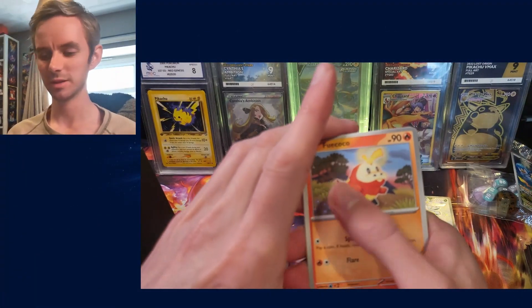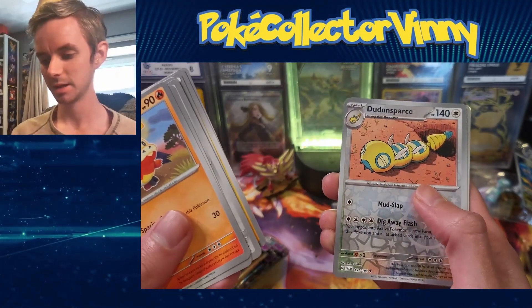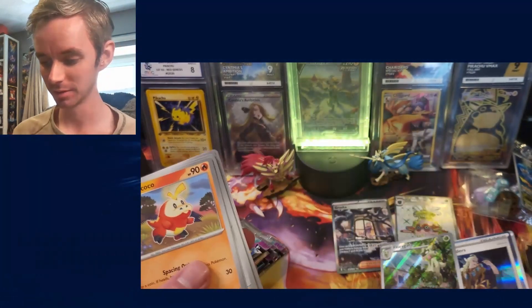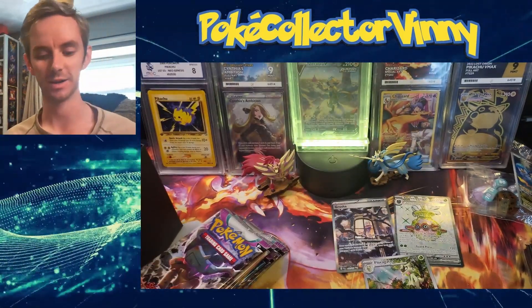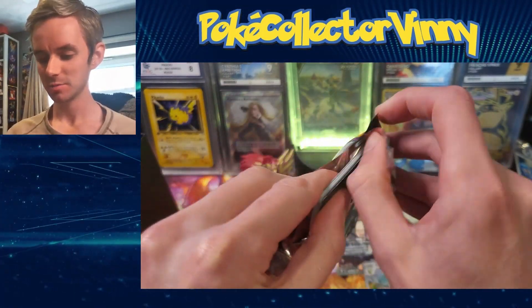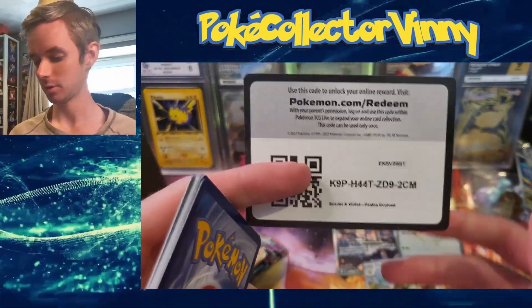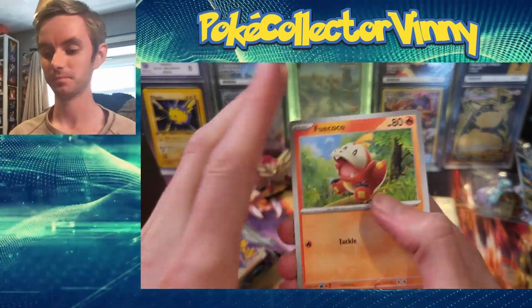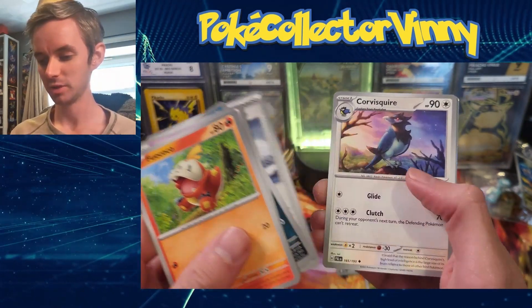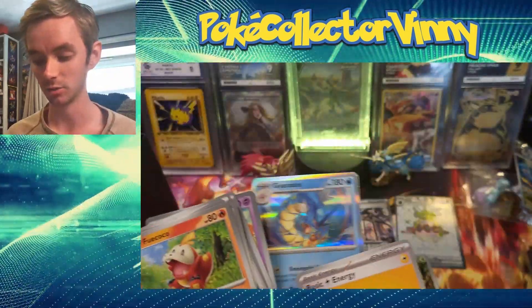I wouldn't mind the Charizard ex illustration rare — it looks very Godzilla-esque — and the Raichu I think is in here too. Next pack has Q-Front, Croagunk, Choice Belt, Formo, Tinkatuff, Dunce Pass — and the Florigatito, one of the ones I wanted! Then Boss's Orders, which has a very cool full art. I have Cardiff Cardshow next week which I'm really looking forward to. I've also been looking at potentially buying a graded Crystal Charizard in recent weeks, but not quite ready to pick that up yet.